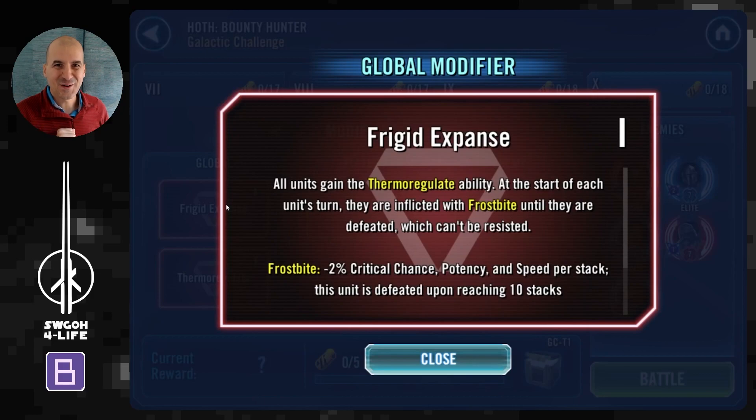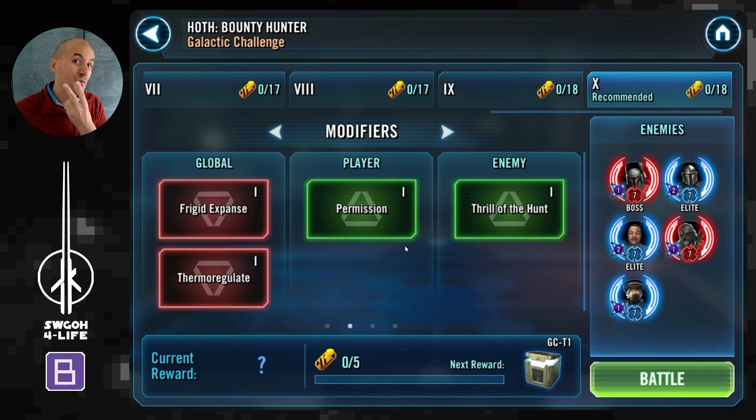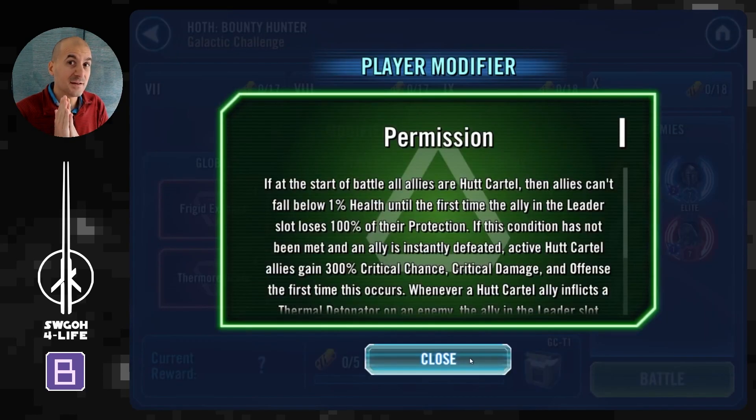For the Hoth Frigid Expanse modifier, this is part of why the crushed feat is more challenging than usual. Every time you take a turn you get a stack of frostbite, and once that reaches 10 the unit is instantly defeated. You do get the thermoregulate ability that you can use every three turns, but it only removes two stacks, so eventually either enemies or your guys will die off before you can line up that AOE.